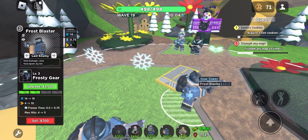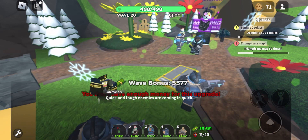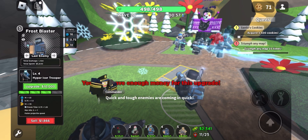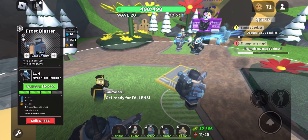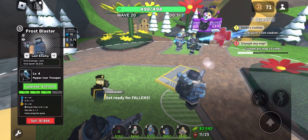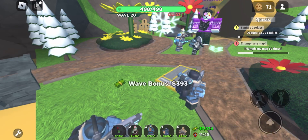Let's get the Frosty Gear upgrade - increases the freeze time, increases max hits. Hyper Ice Trooper: 22 range, lower fire rate, way higher damage, 1.25, faster projectile speed, and 7 hits.